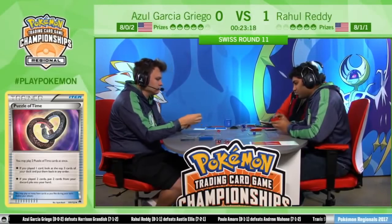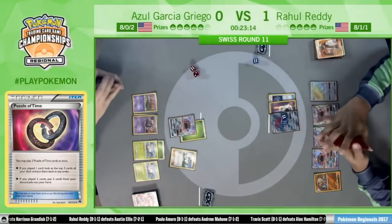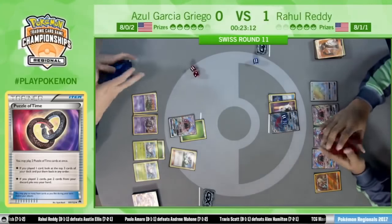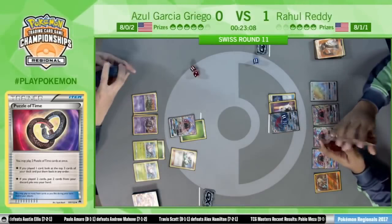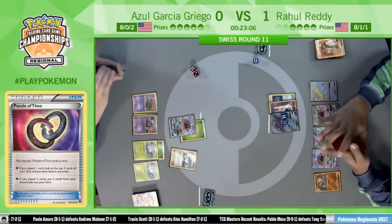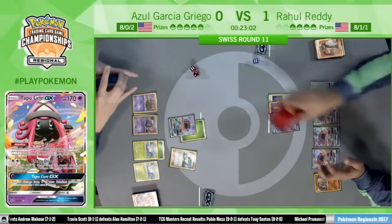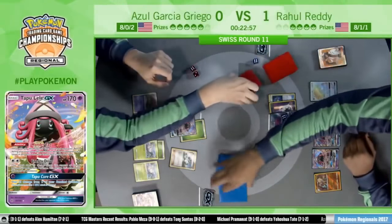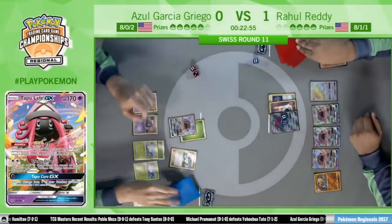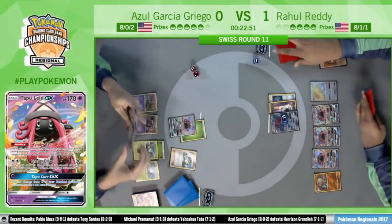Rahul's draws have been excellent this game, his trades have been very nice, and he's been navigating it well — he saw the Lele, Kukui, taking the knockout, putting a lot of pressure on Azul. Even with Azul, he is forced to attach the energy to the active Tapu Lele just in case he doesn't get a way to retreat. He still needs to find the Golisopod.